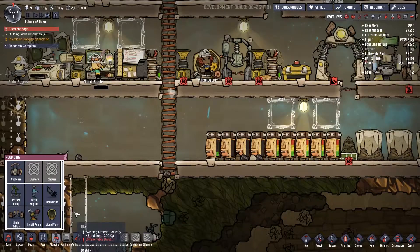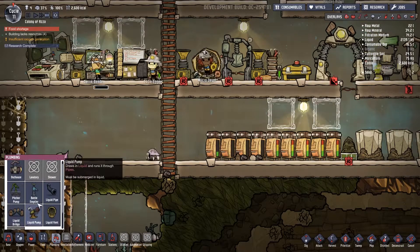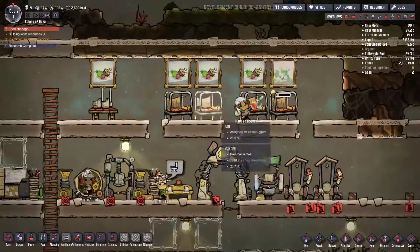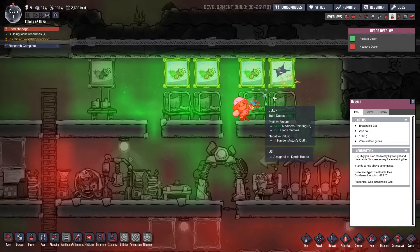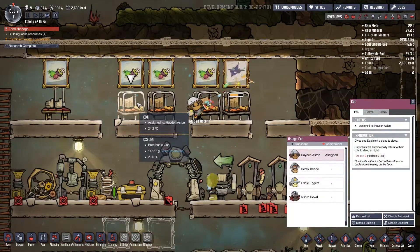Research just finished — nice. We're getting there. We'll unlock some liquid stuff: liquid vent, liquid pump, et cetera. Checking the decor value now — it's 50 here. You can see it rises per painting, so having a lot of paintings is a very good idea.